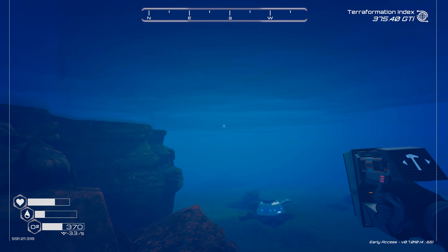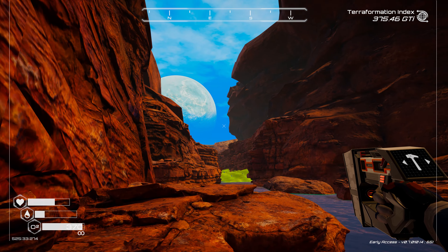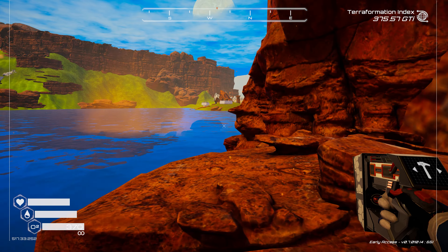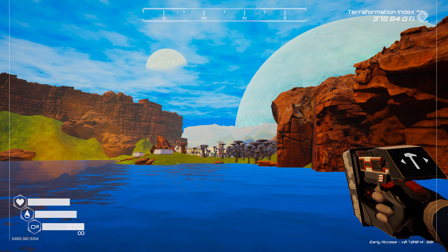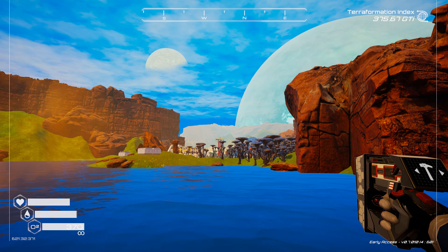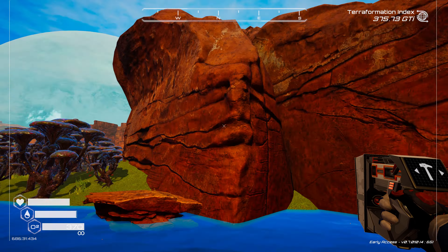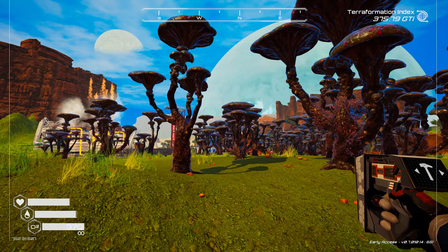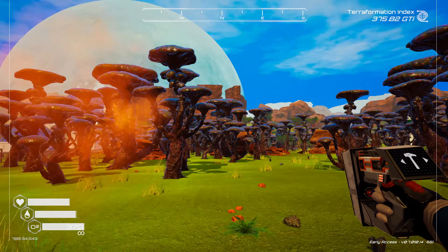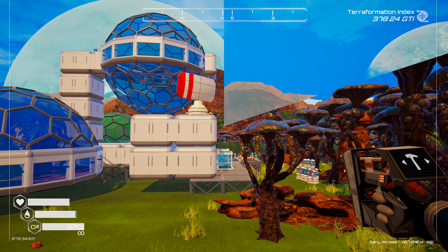I'm glad we found our way in here - I think this secret entrance was in the starting area all this time. Pretty cool. We're gonna sneak out and run back to the base to dump the stuff we just grabbed, then head out to the stargate. I believe there's a reactor out there we haven't got and at least one gold chest somewhere.